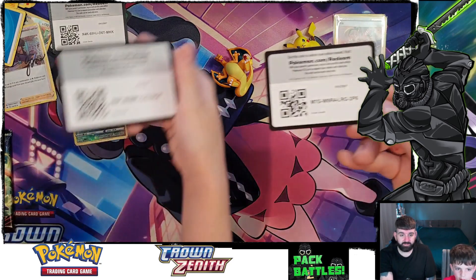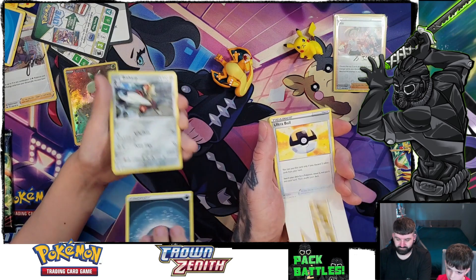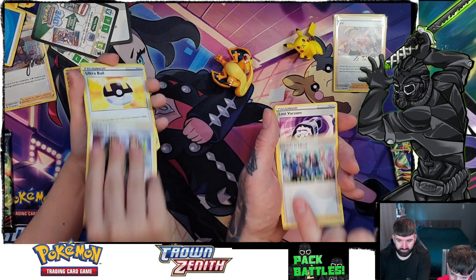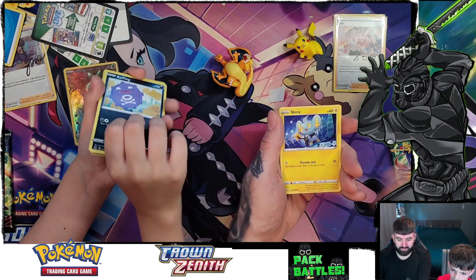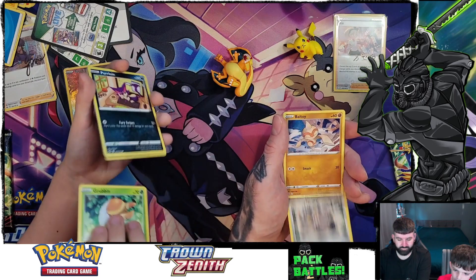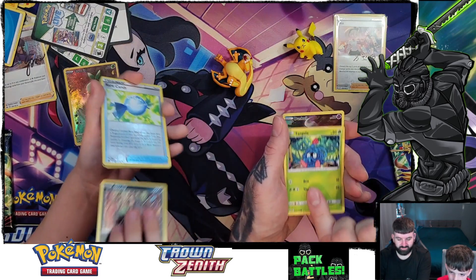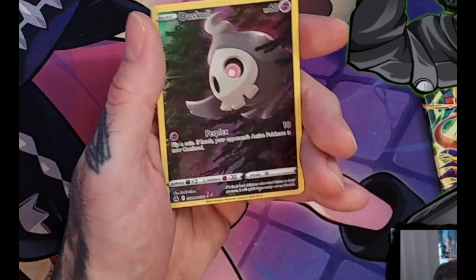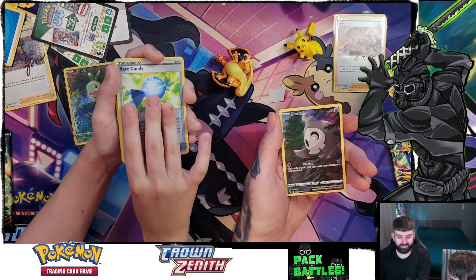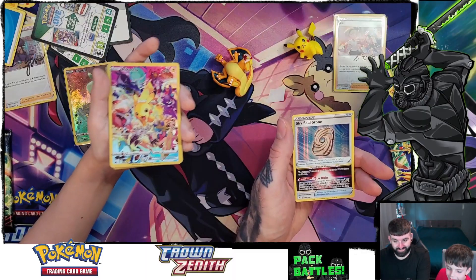We haven't finished yet. Code cards. Starting off with the V-star marker, Ultra Ball, Fish Up, Friends in Haisai, Lost Vacuum, Shinx, Wellma, Meow, Bowtoy, Tangela, Joltik — look at that Joltik! That goes with my ones — the Turtwig and that, bread candy, and I got the one that you got.